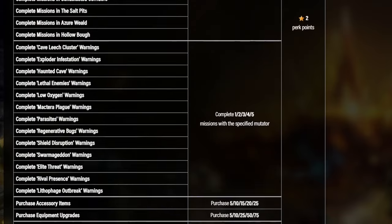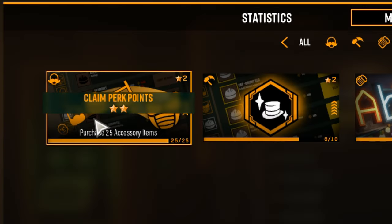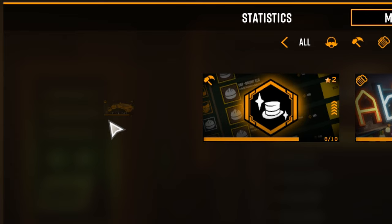Also, don't forget that you need to claim the perk points from the milestones that you've already completed. All you need to do is click on them to claim.